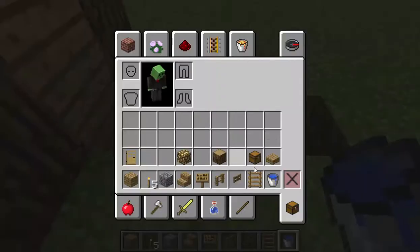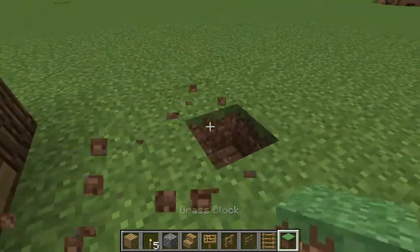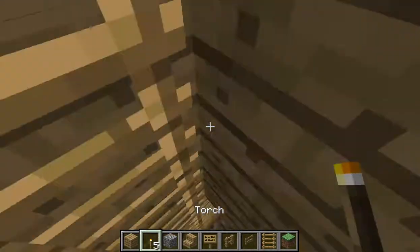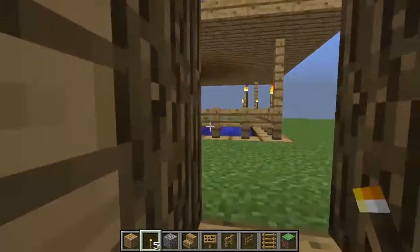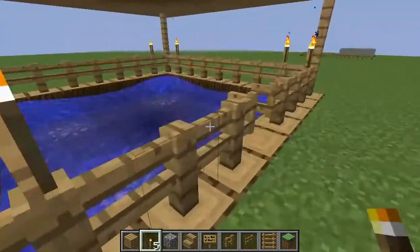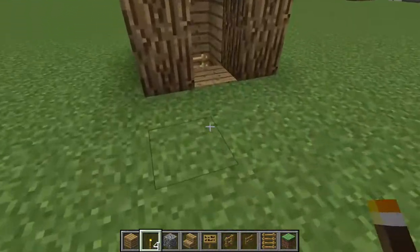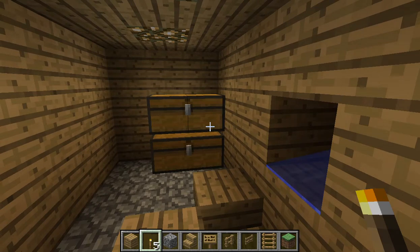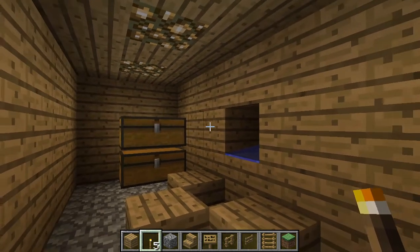Let's get a grass block here. Place a torch in here as well. In order for the test to work let's just throw an item in there — and it should be coming down. Let's go down — and there it is! You've got a functioning egg farm. If you enjoyed today's tutorial please drop a like, share, subscribe, do all the YouTube stuff, and I'll see you guys in the next video. Take care everybody.